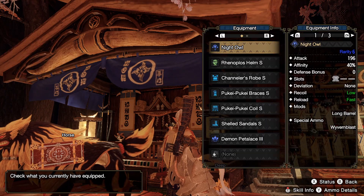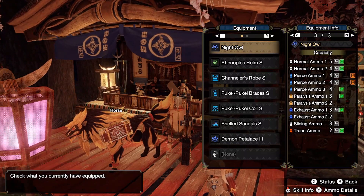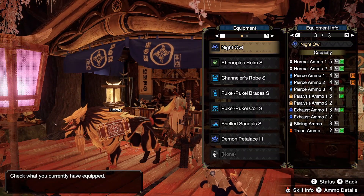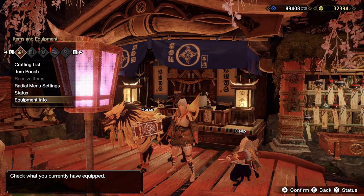What's nice about the Narga Kuga Light Bowgun, the Night Owl, is that it supports rapid fire for both Pierce Ammo Level 2 and Pierce Ammo Level 1. Let's take a quick look at my setup.